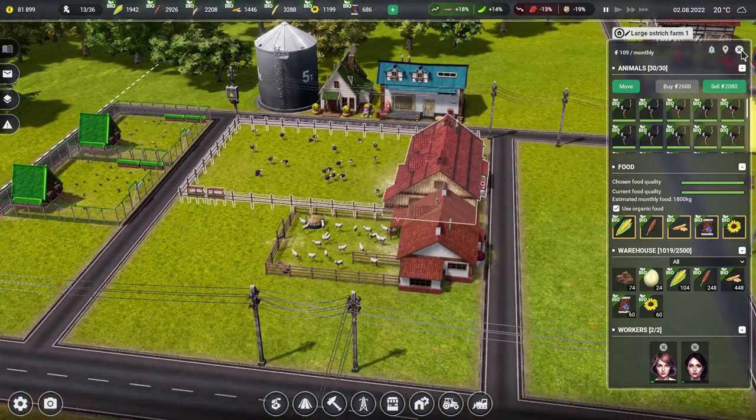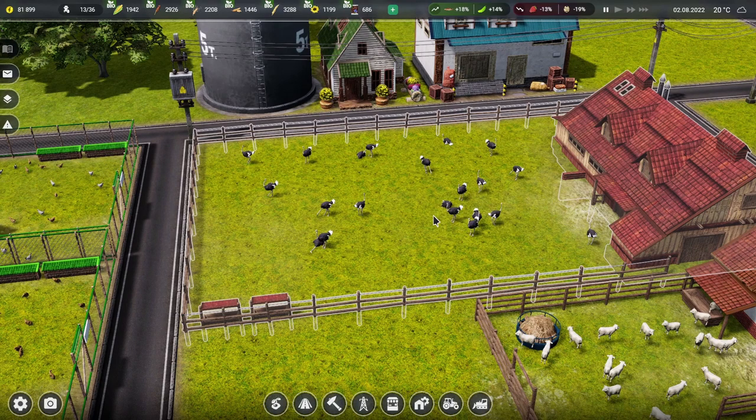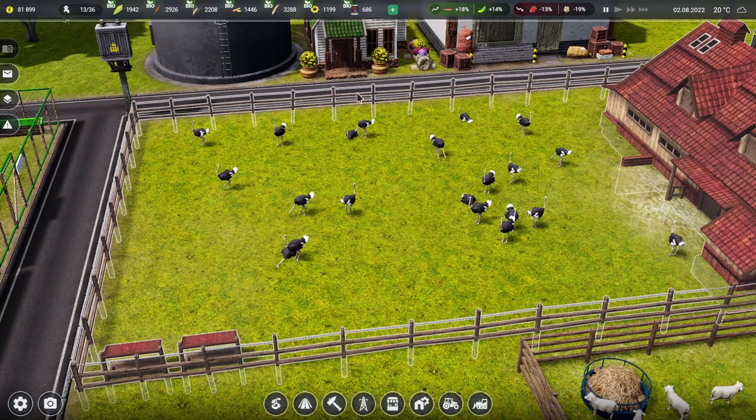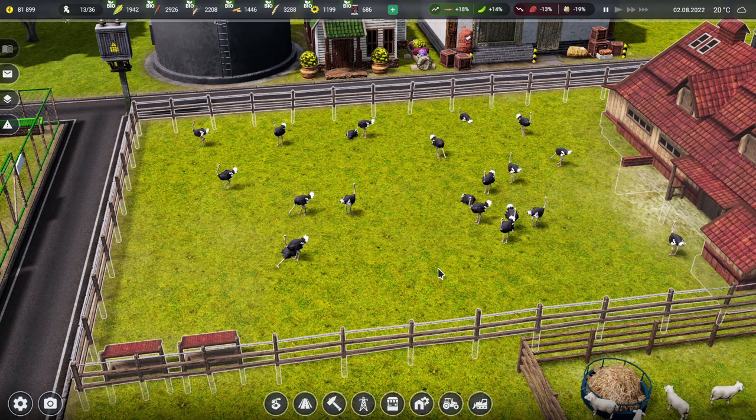Actually, whilst we're looking at the ostriches, somebody in the comments on the previous video pointed something out. I had to go and check it out. I did a spot of Googling and it is somewhat odd. All of the ostriches here that you can see before you, they are producing lovely ostrich eggs and we're selling those. However, these ones here — the ones with the black feathers and the white tips — they are male ostriches. Apparently the female ostriches are brown. So how are we getting eggs from a great big load of male ostriches? I'm not entirely sure how that's happened. Life finds a way, I suppose.